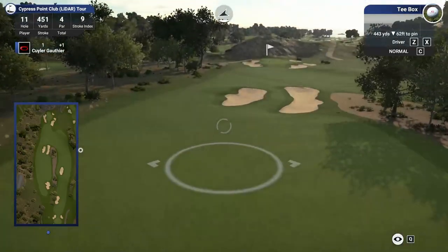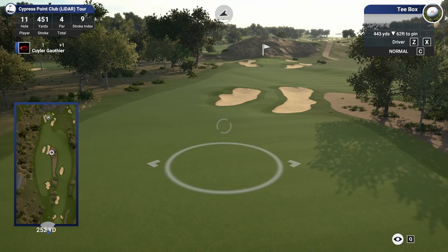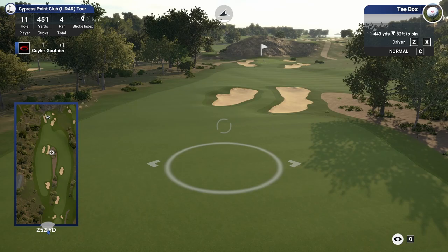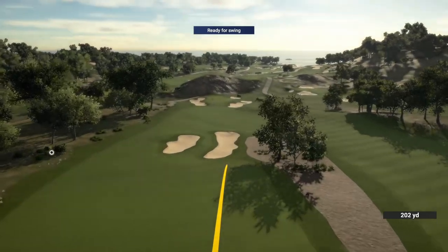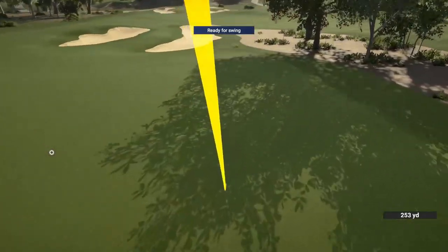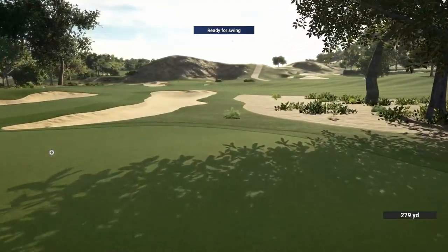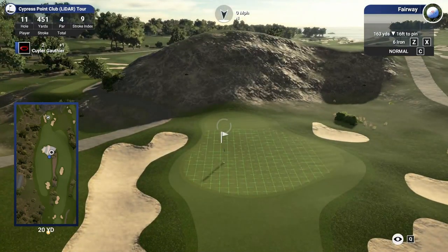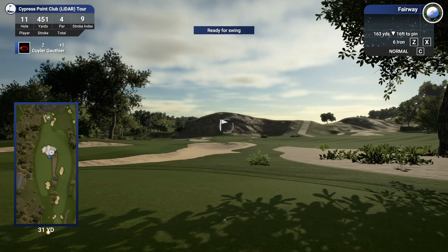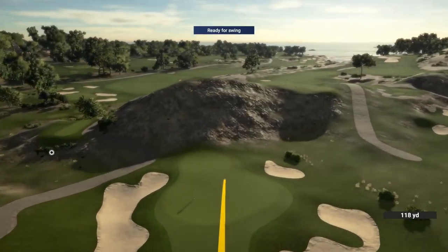451 yard par four up here. It is 290 to get to these bunkers, but we have a chance because it's so far downhill. Let's just try to hit it straight and give ourselves a look into the green. Carving one down there — not the longest drive, but that is going to stop short of the bunkers and give us a clean look in here. 280 out. Our mid irons are usually pretty good, but we haven't seen them show up quite yet today. Let's go right at the center of this green — just a nice smooth eight iron. That is a nice smooth eight iron.